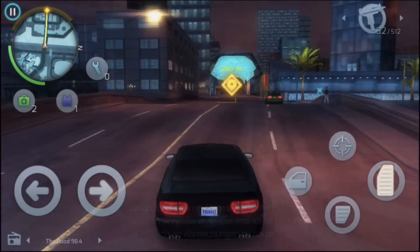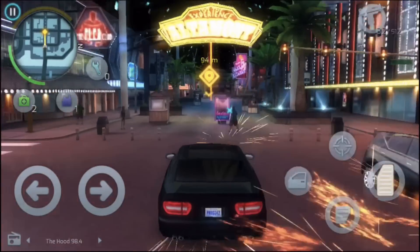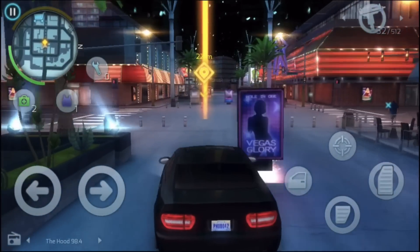Here you can purchase properties of Las Vegas and receive regular earnings. If you want to make further progress in the story, you only need to select the next mission and one of the many well-made cutscenes will introduce the background of the mission.